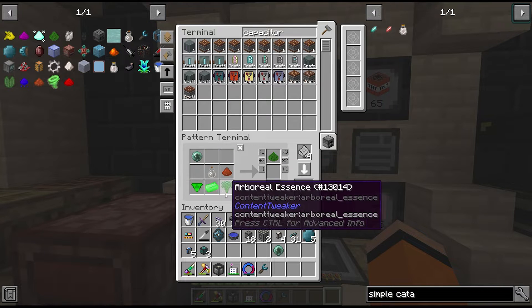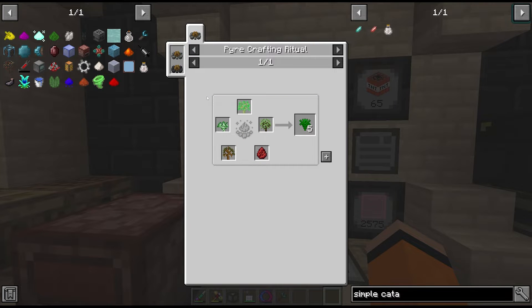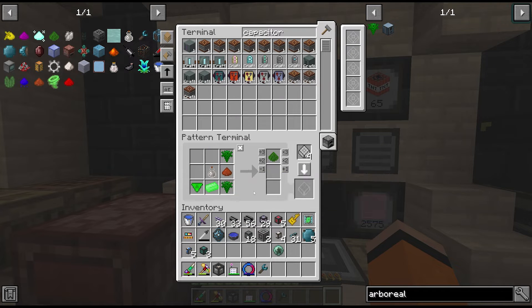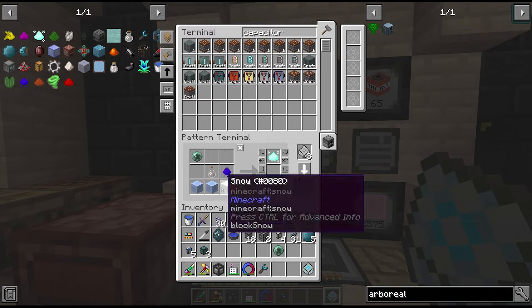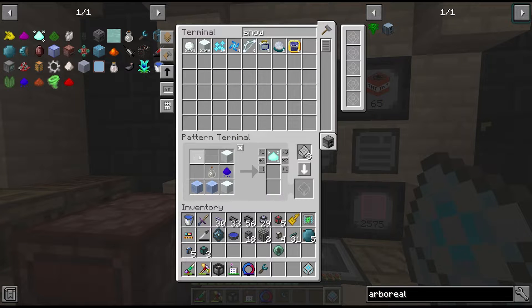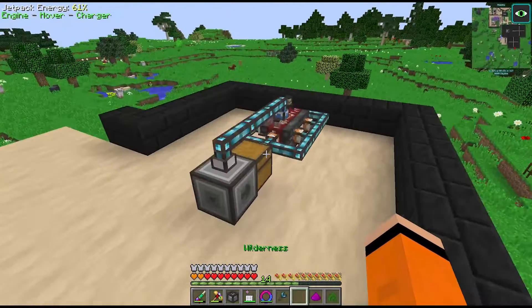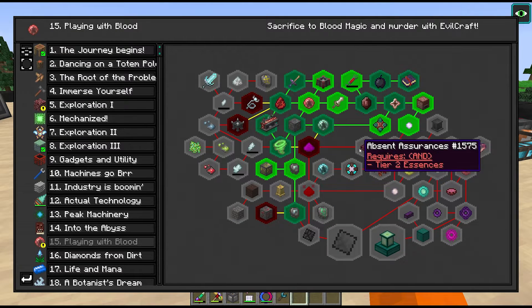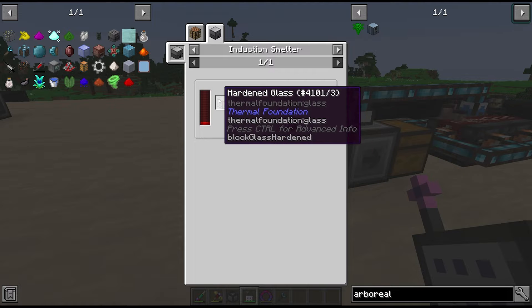Now let's look at automating the inputs for the tier 2 essences - I believe there are only four. The first is Arboreal Essence, which looks like we have to automate roots - two separate root inputs since we're using blocking mode. The second is Crystalos which takes aquacillus, packed ice, and snow - that one should be easier. Third is Magicalis, and the last one is Sanctus. Let's put all these recipes in this interface and see if we can request one of each for the quest to unlock the next part of Evilcraft. Sanctus is missing electrum glass - easy recipe to add but we'll need to do this on passive. I also noticed Sanctus takes holy stone, and our only option for that is probably a builder in the Aether dimension.